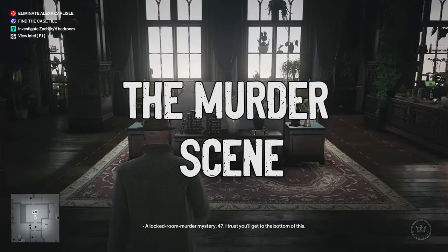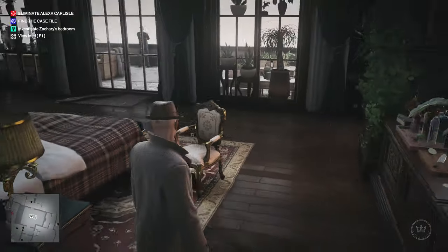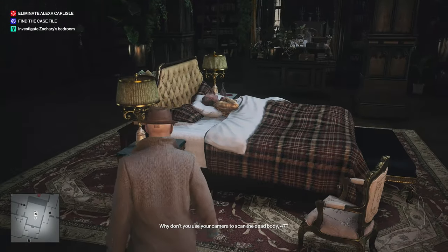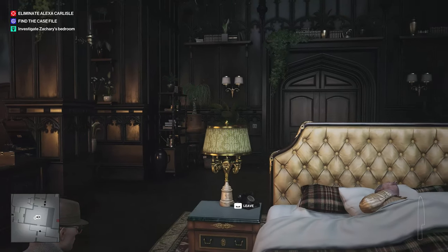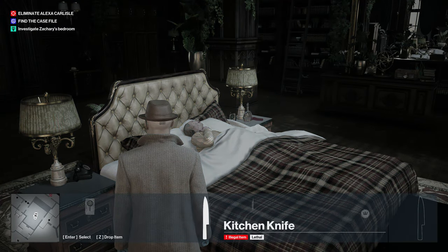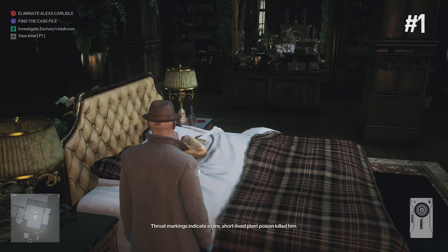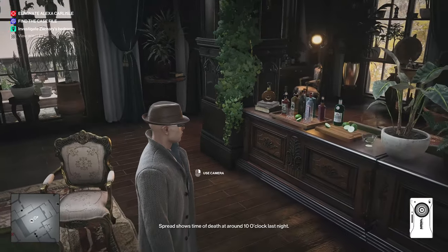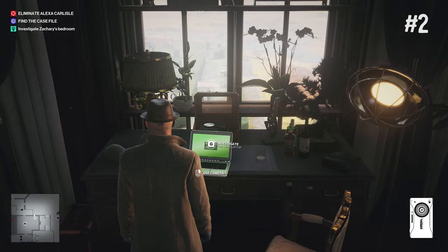So the first place to investigate is the crime scene. There are six clues in this bedroom — the first time I played it I actually missed one of them. Use your camera to scan the dead body. Throat markings indicate a rare short-lived plant poison killed him. Spread shows time of death at around 10 o'clock last night. That was the first clue.